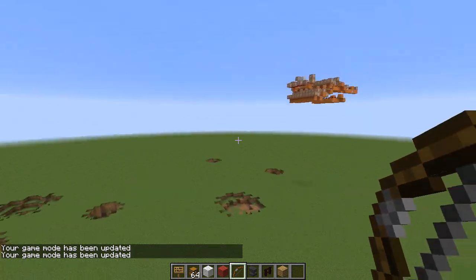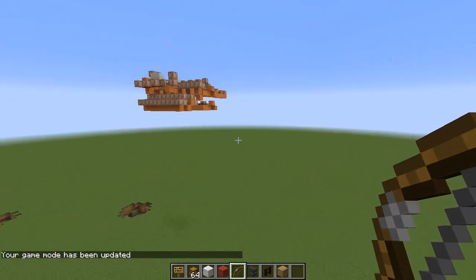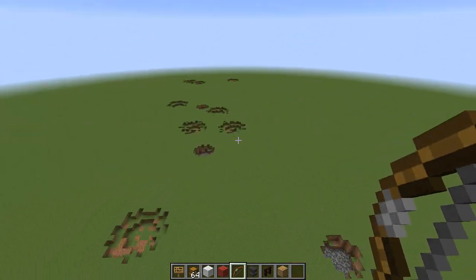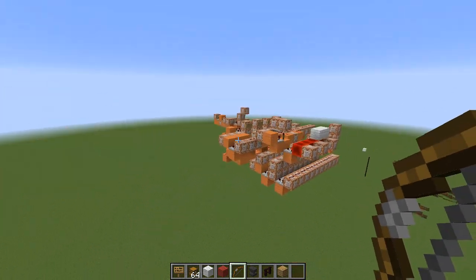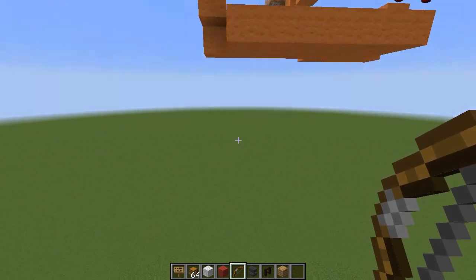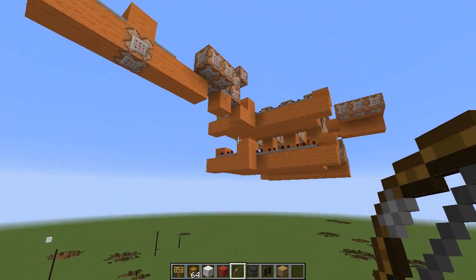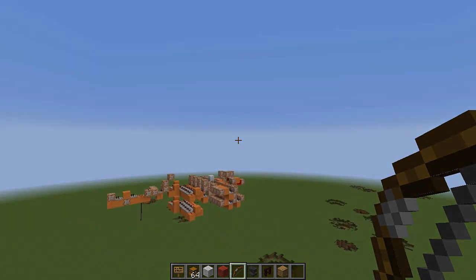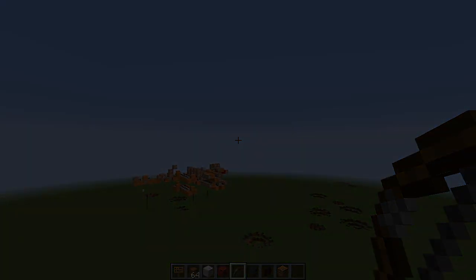Anyways, guys, that was this Redstone video. There's a lot going on here, but what I wanted to show you was simple enough — guided missiles in vanilla Minecraft. Make sure you check out X-Octax; his link is in the description below, as well as the download. If you want to see more Redstone videos, please leave a rating. Let's see if we can get at least 900 likes on this one, guys. I hope you enjoyed, and we will catch you next time. Thanks again.